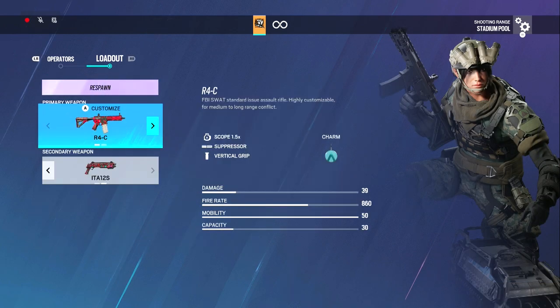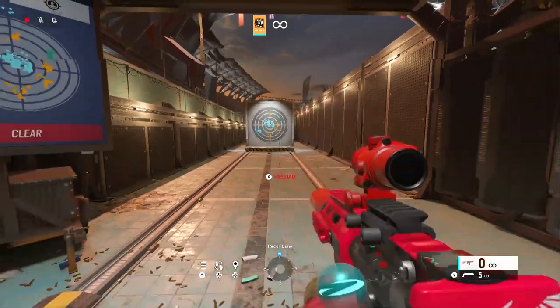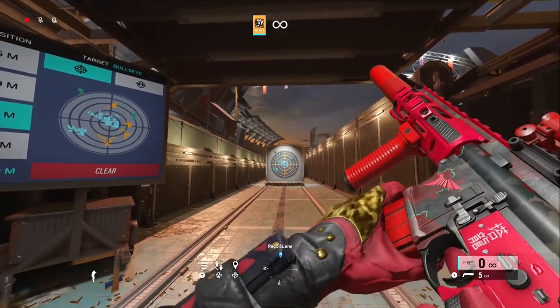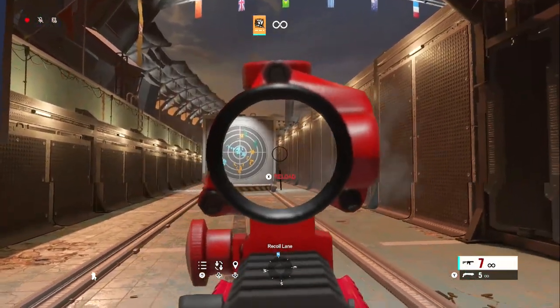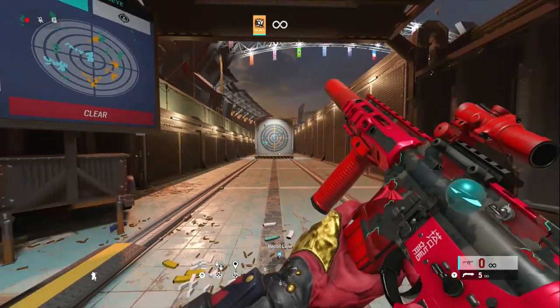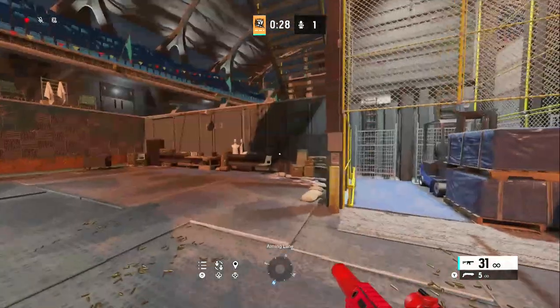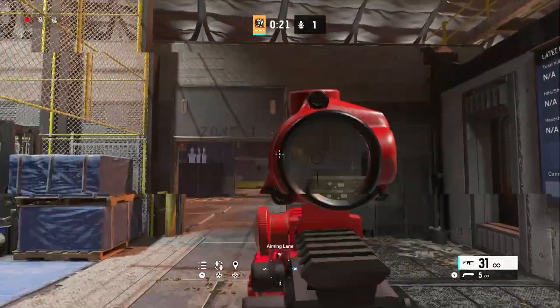Last one: Ram, the newest operator. I like using the 1.5 and suppressor on the R4C — I'll show you that. You can also run flash hider, that's my next choice. It reminds me of the G3 but a little better because the fire rate's better. Look at that — no recoil on this. That's why I run the suppressor basically. You can practice spray transfers here — make sure infinite ammo is turned on and start shooting at all the walls; you never have to run out of ammo. Practice your spray transfers like that and you'll be set.